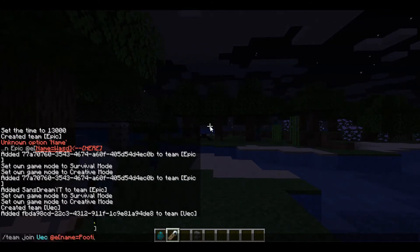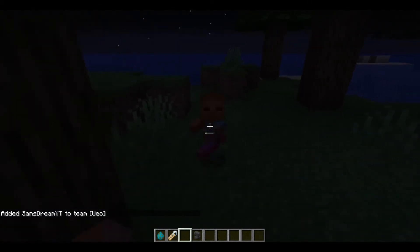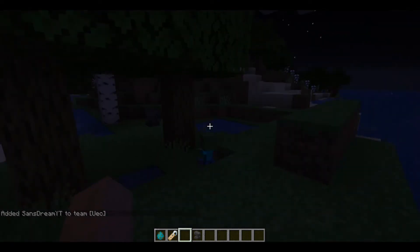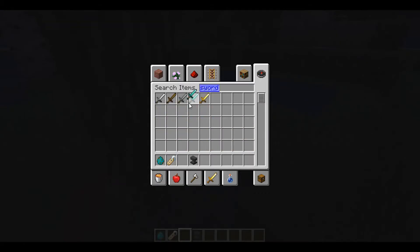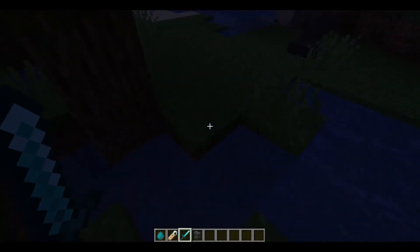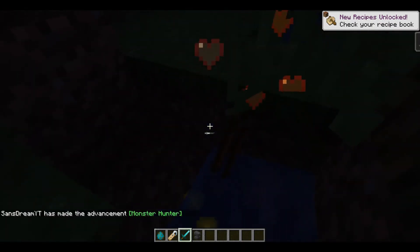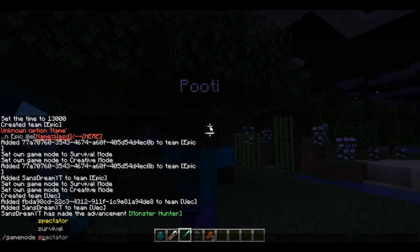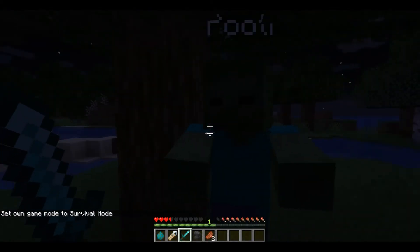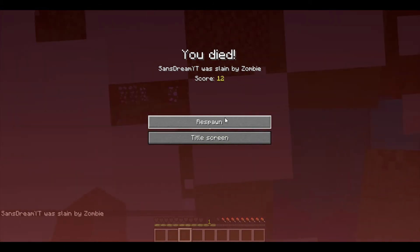You add the mob to the team — it says it's been added. Then you put your own player name and it says it's joined. Just kill the other guys that get in the way, switch to game mode survival. This is booty — he won't attack you, even if you hit him. Those are just some other zombies.